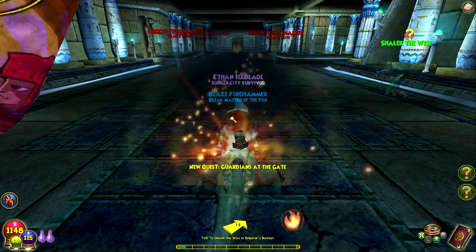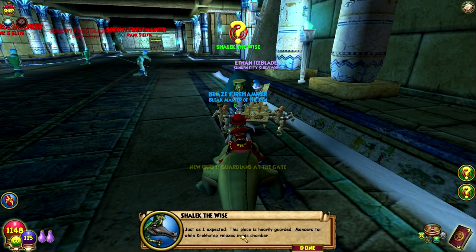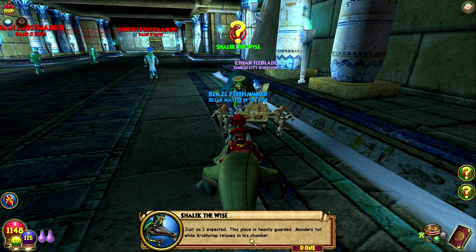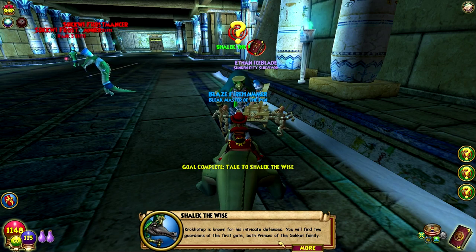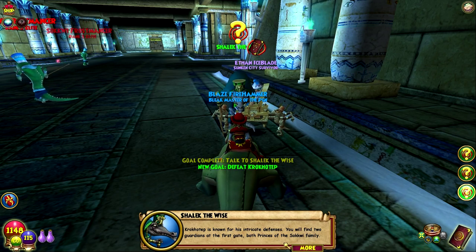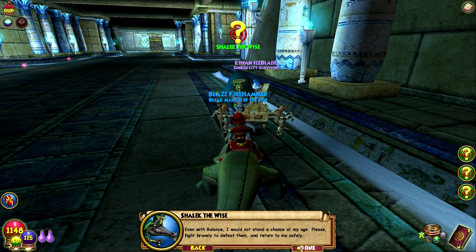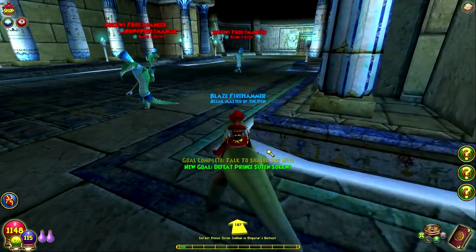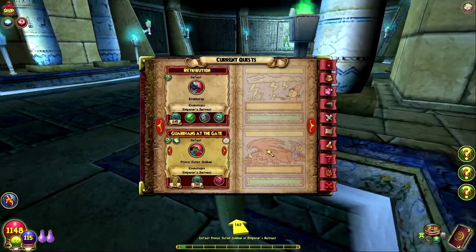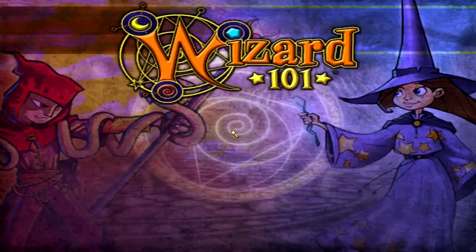That's gonna roll really quick. Looking at the map slightly bigger — just as expected, this place is heavily guarded. Manders toil while Crocotip relaxes in his chamber. Crocotip is known for his intricate defenses — you will find two guardians at the first gate, both princes of the Sakwi family. Even with balance I would not stand a chance at my age. Please fight bravely to defeat them and return to me safely. We do have to defeat two of those — it goes a lot faster than those two people, which is a good thing.